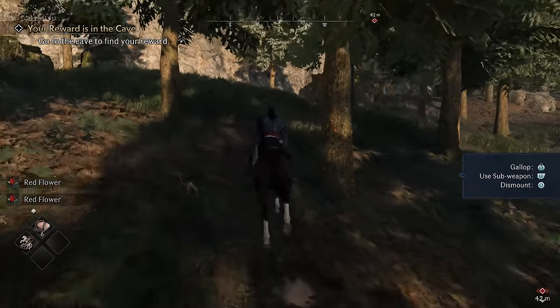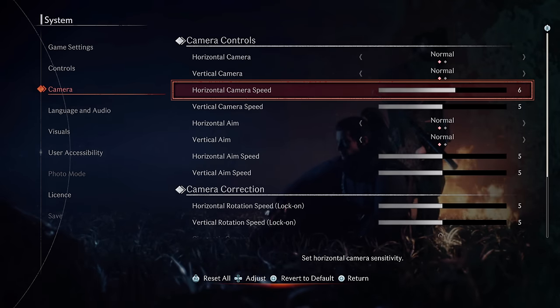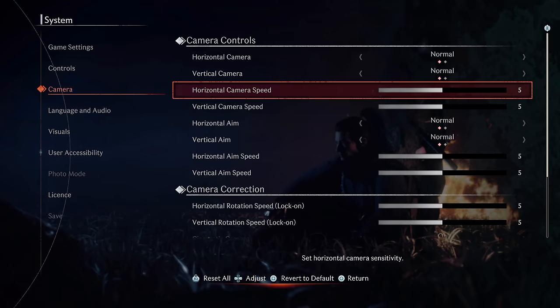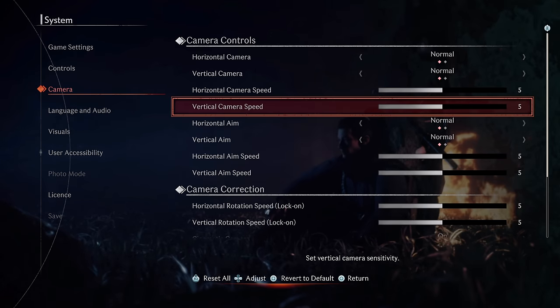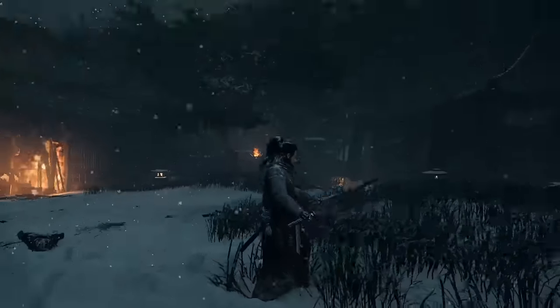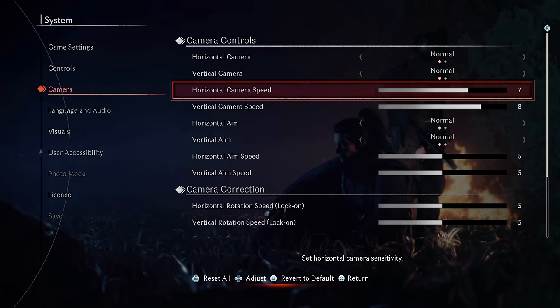Setting seven is in the Camera Settings, and is to increase both camera speed values. Personally, I find that the default of five is just a little slow, and increasing it to something like seven makes the game feel a lot more responsive. That is ultimately just my own preference though, so do experiment with these values to find what works best for you.